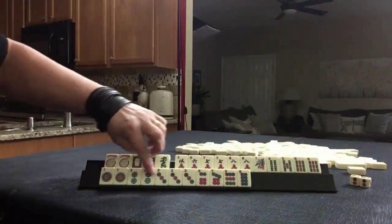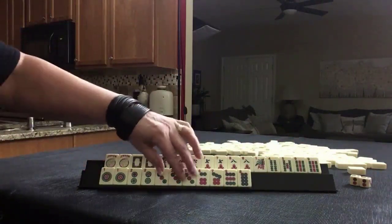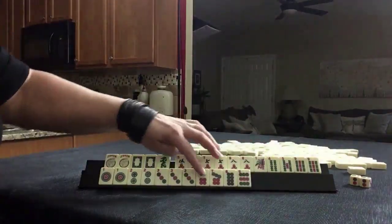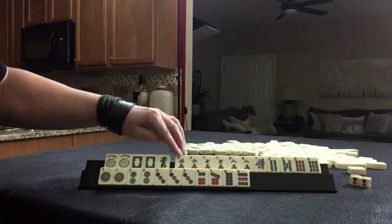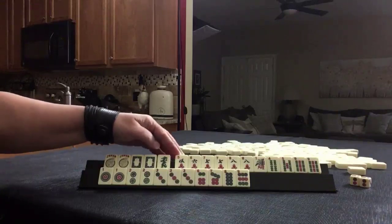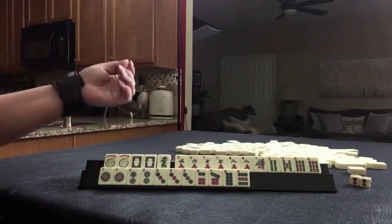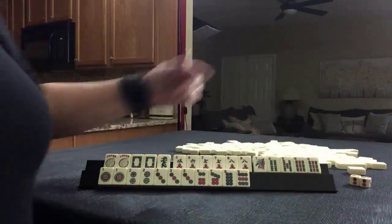Look at all those dots — one, two, three, pair, pair, pong of dots, one, two, three. Six, seven, eight, nine, one, two, three. Up here we have a pair of white dragons, a green dragon, five through eight, pairs of sevens and eights in cracks. And then we have MAMs: one, four, five, pair of nines.